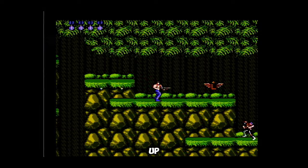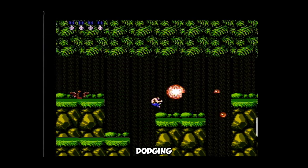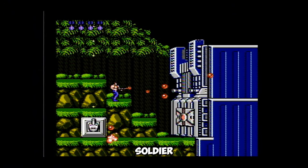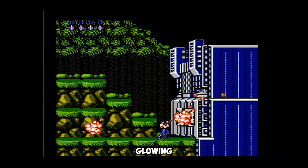Don't pick up any of the other sub weapons — it's bad. Keep holding right and dodging the bullets. When you get to the boss, use the spread gun to take out the soldier and the guns, and then shoot at the glowing eyeball thingy.